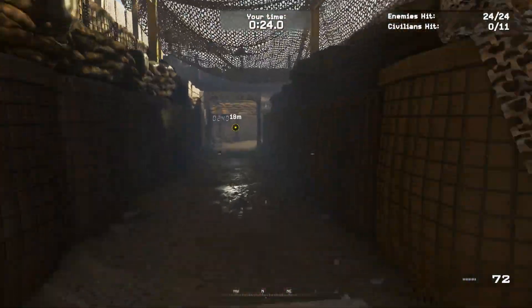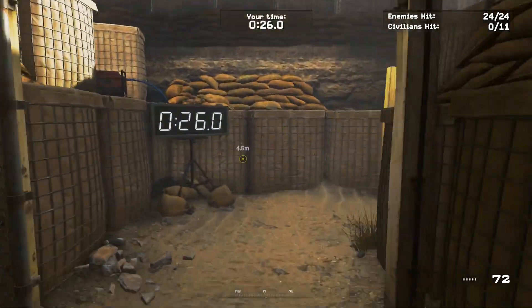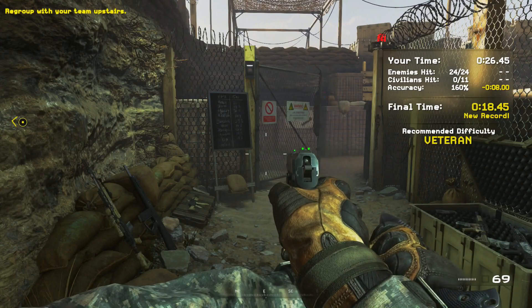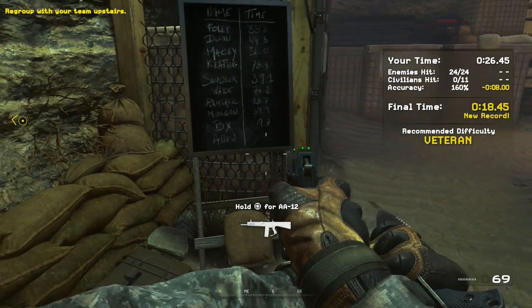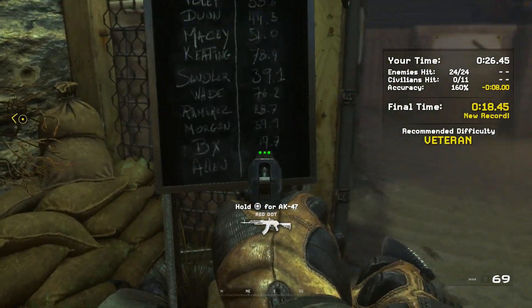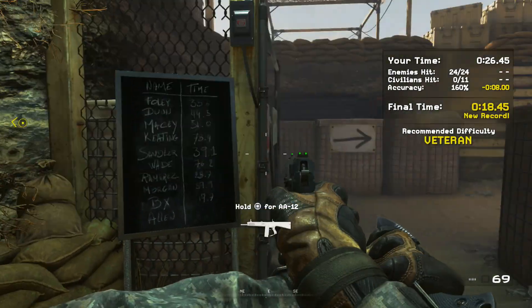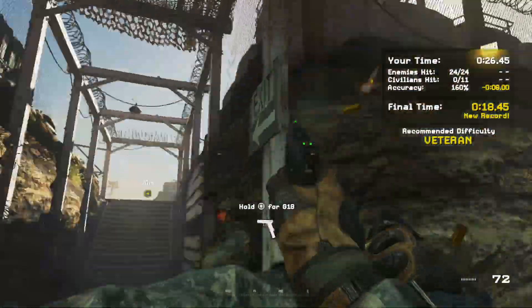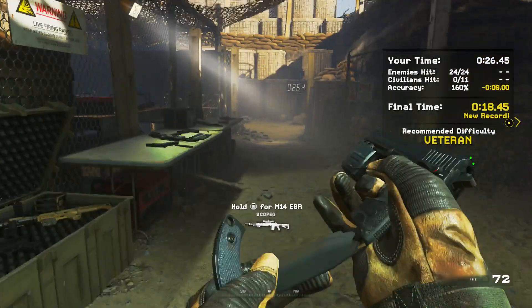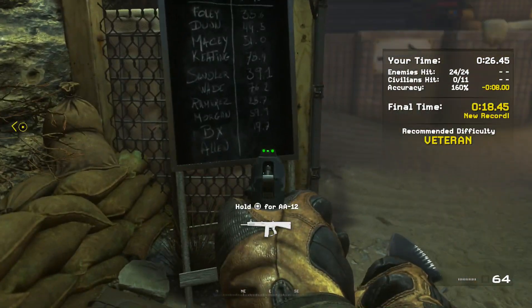There are six enemies at the final bit when you jump down. I got 26.45 seconds at the end, but because I had an accuracy of 160% — getting more than one enemy with a single shot — it took eight seconds off my final time, giving me 18.45 seconds, which is my new record. That gets me the trophy because it's less than 19.7 seconds. You don't have to be perfect, but try to get multiple kills with a single shot if you can line them up.